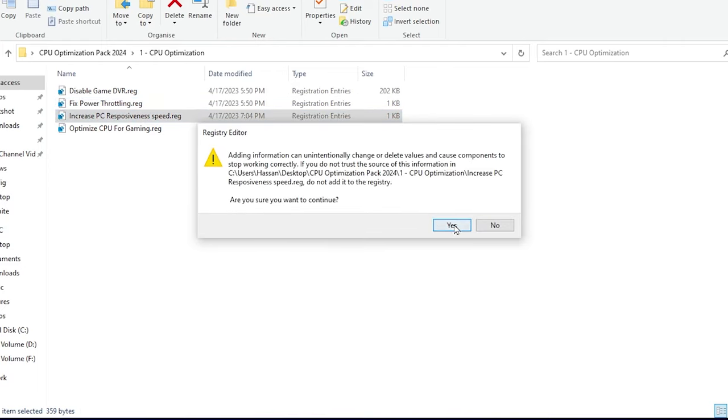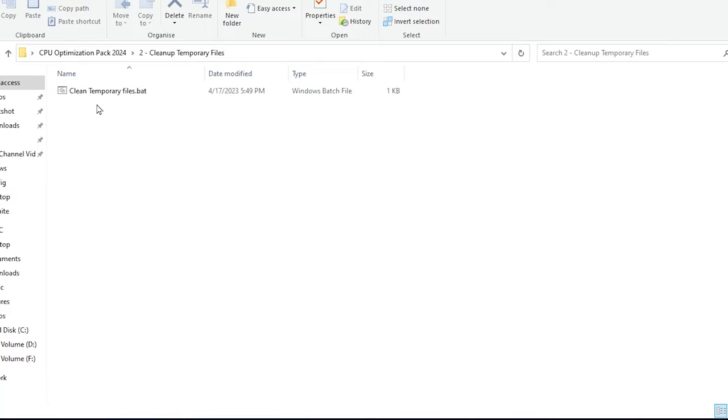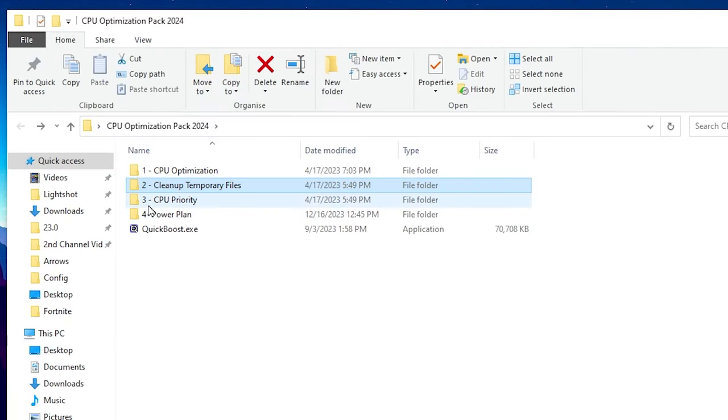In the next step, go to the Clean Temporary Files folder — this will remove all junk data from your PC. Inside you will find 'Clean Temporary Files.bat'. Right-click it and make sure to run it as Administrator so you can delete all the files. Press any key when prompted.